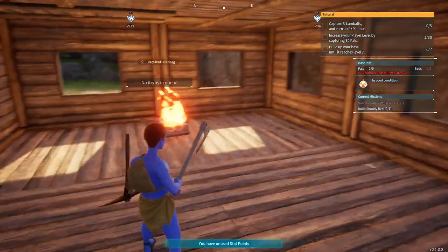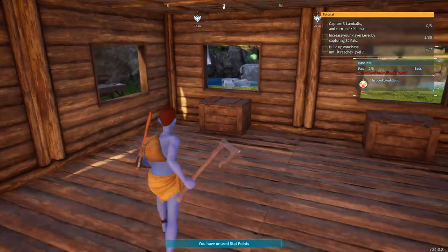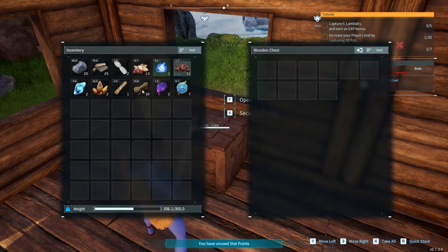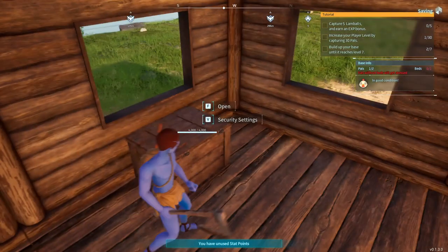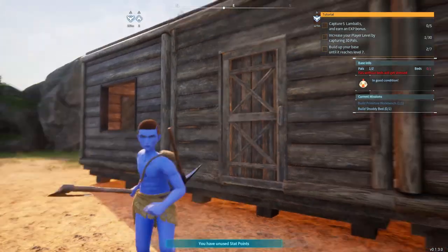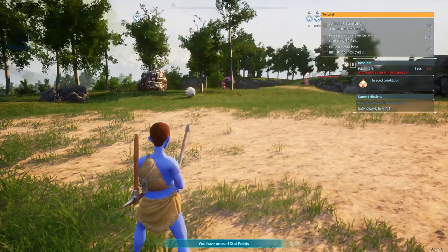I did some extra work off screen. I got myself a little campfire going because at night it gets a little bit cold. I got two storage chests — nothing in them yet — but I did some main work getting resources and stuff like that. I still haven't figured out the roofing situation for this house, but I feel like that's a later quest that we'll be doing.